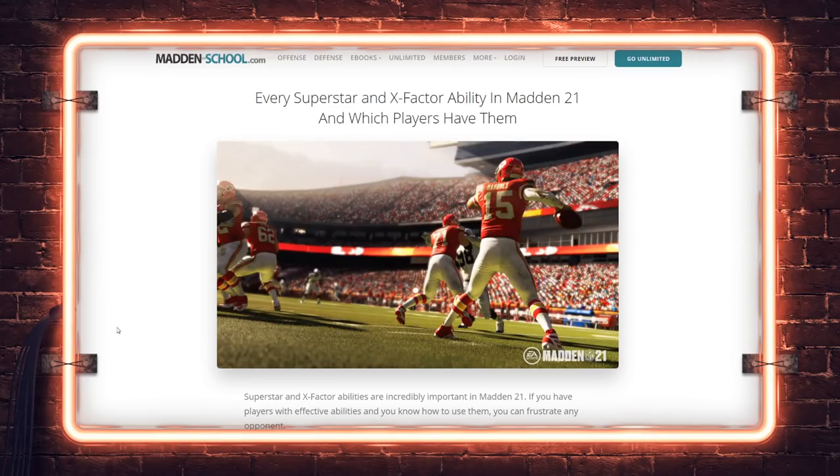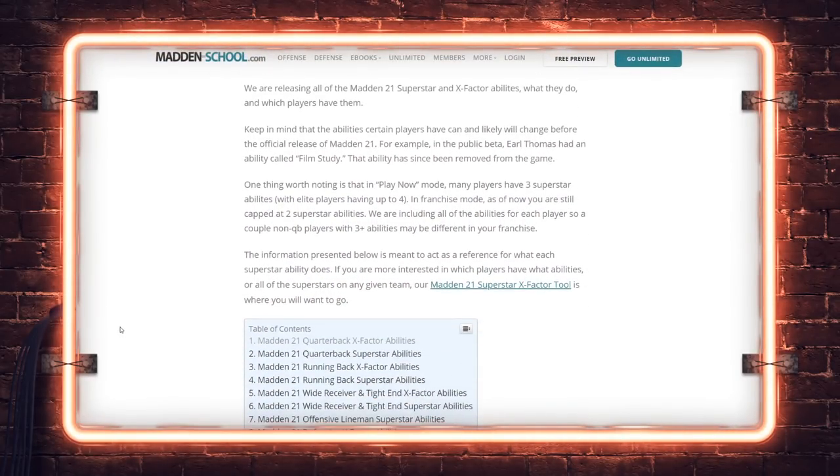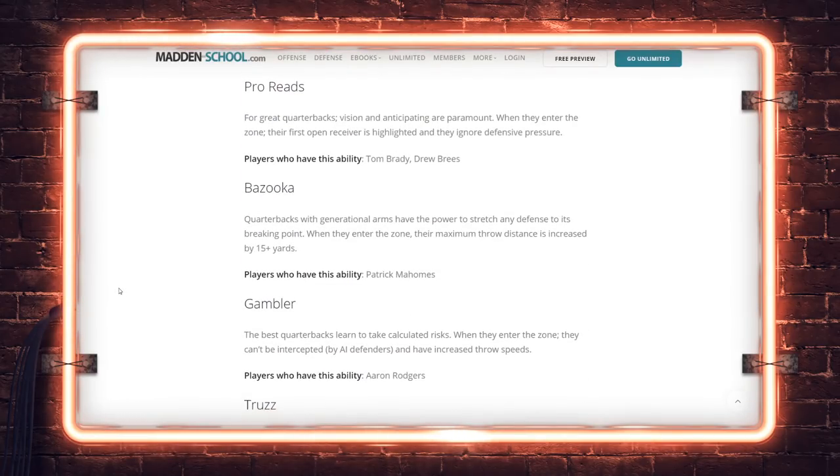Let's talk about every superstar and X-Factor ability in Madden 21 and which players have them. Starting with quarterbacks — we've got Pro Reads, which is the Tom Brady ability from last year that basically highlights open receivers. Then there's Bazooka, which adds 15 yards to your max throw power — Mahomes is the only player who has that in regs.